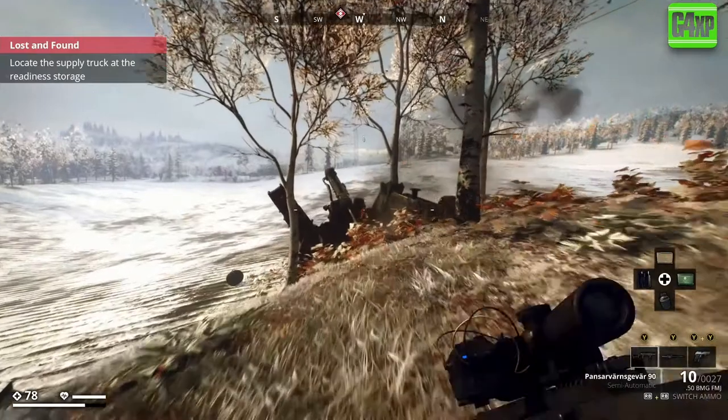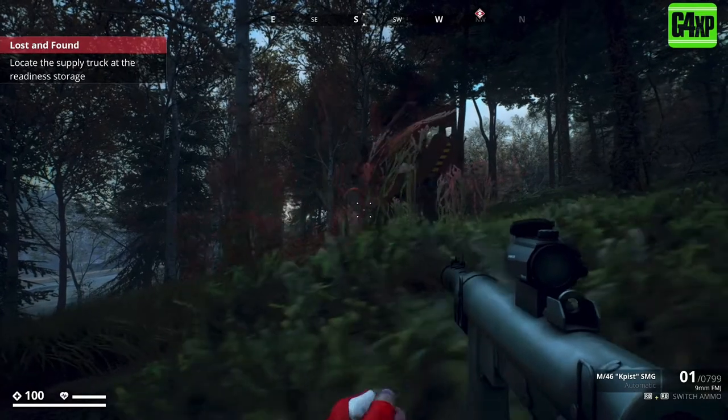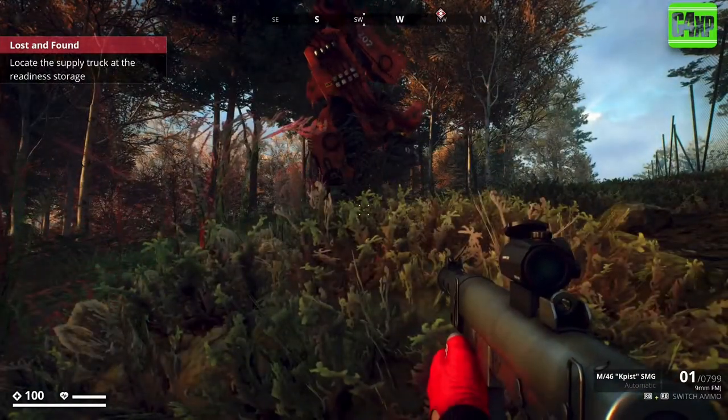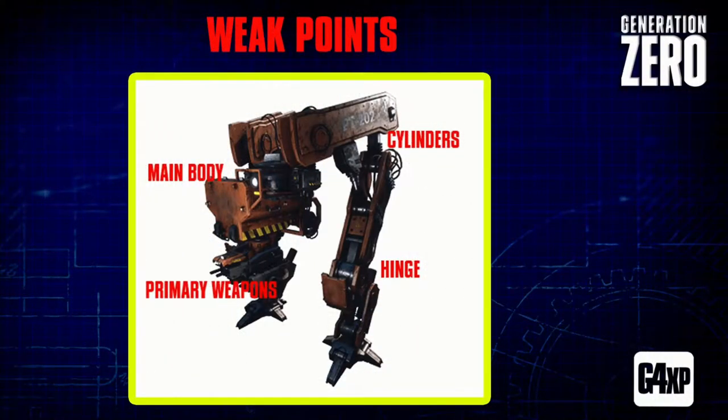It takes a bit of time and patience but you'll get there. Now we've progressed through all the different enemies, it's time to take on the big boy - the second most heavily armored and armed machine in the game apart from the Reaper, and that is the tank. You'll hear these guys coming from a mile off because they emit these loud thumps. Let's have a look at their weak points and then I'll show you first what not to do, and secondly how I approach taking these big boys down.